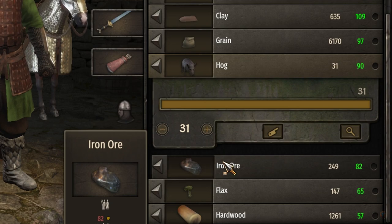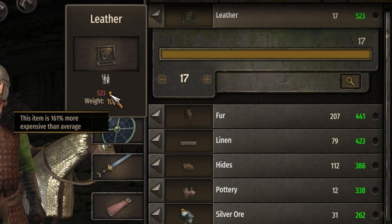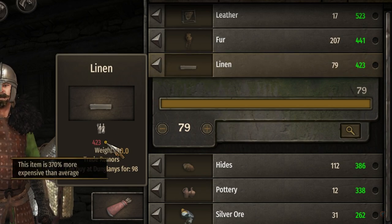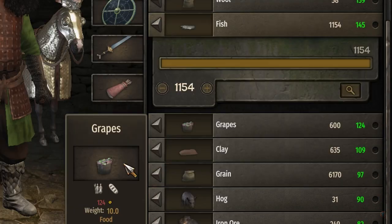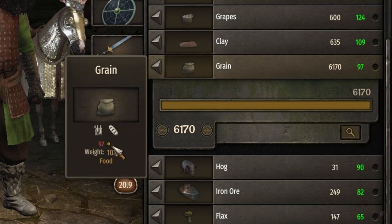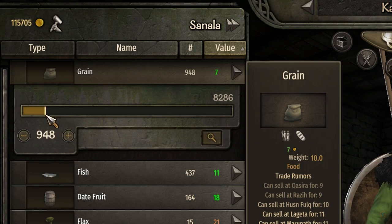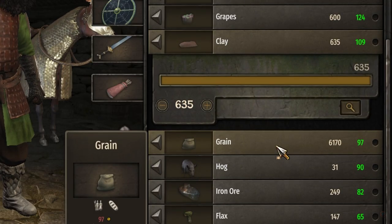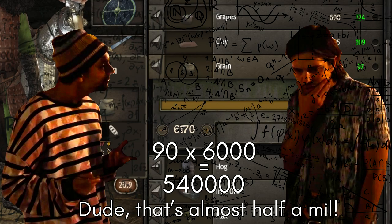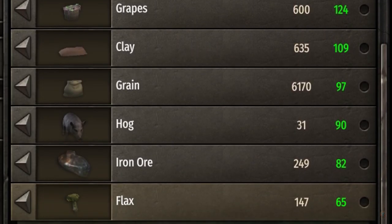In my example, iron is 64% more expensive than average. Leather sells for 161% more. Fur has a 267% price increase. Linen, 370%. Hides, 543%. Fish is 866% more expensive and grain has a markup of 870%. And since I only paid 7 dinars per unit of grain, that's 90 dinars profit for each unit sold. Multiply that by 6,000 — the number of units I stockpiled — and we end up with almost half a million dinars of pure profit. And that's just the grain; we haven't taken any of the other items into account.